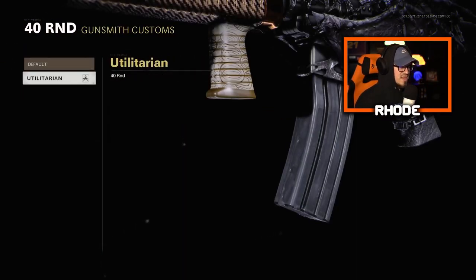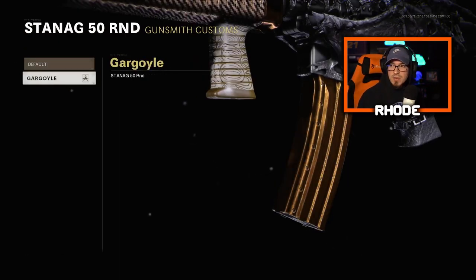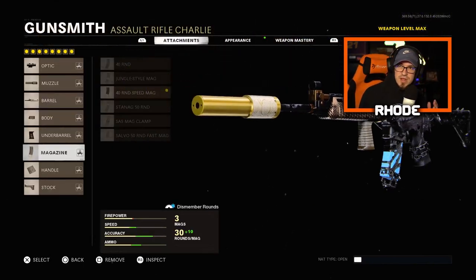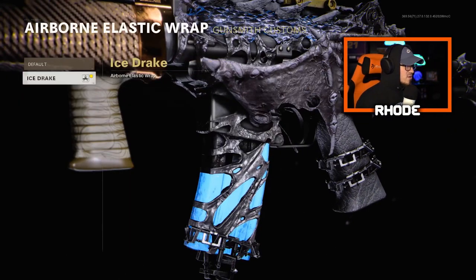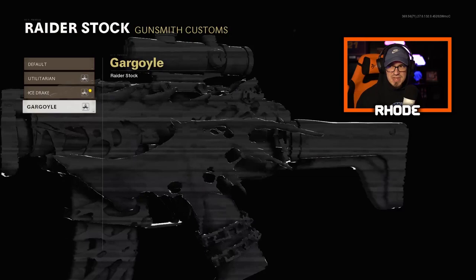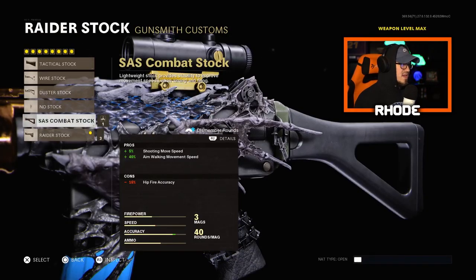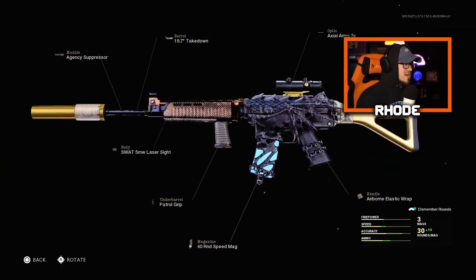For the magazine, we have one that doesn't change at all, then the Ice Drake mag which is really clean, and the Gargoyle mag which is gold - but I prefer the Ice Drake magazine, I just think it looks better with that blue and the animation. For the handle I have one option which is the Ice Drake so I'll keep that. Then for stock I have the Raider Stock with three options - I'm going with the SAS Combat Stock in Samurai's Creed.